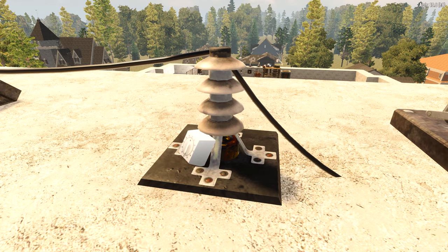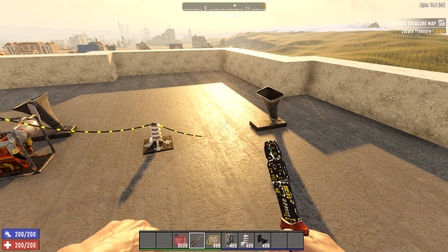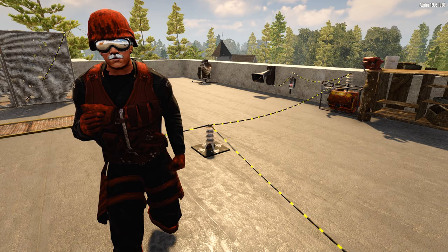Electric timer relays are a similar block, unlocked with their own unique schematic. They allow power to pass through between the time set in the interaction screen, and they also need 1 watt of power. These are good for timed defenses, lights, or really annoying alarm clocks. And that should be just about everything you need to know about electricity in 7 Days to Die.